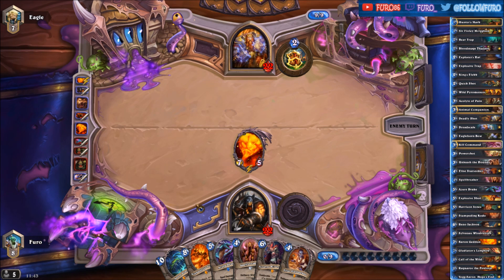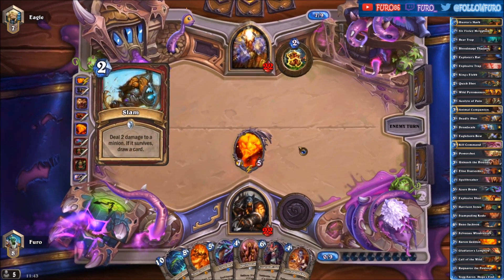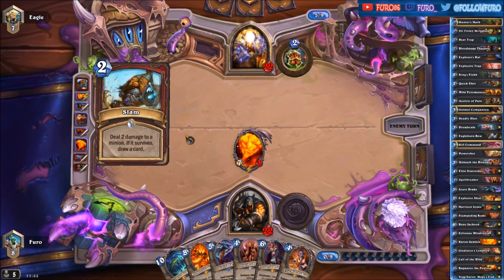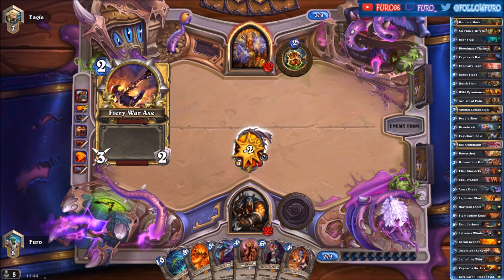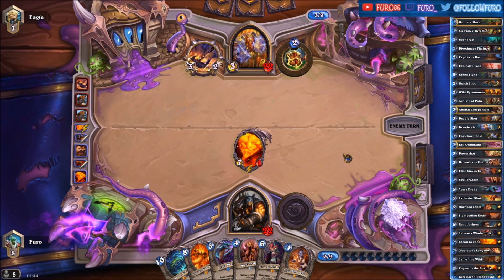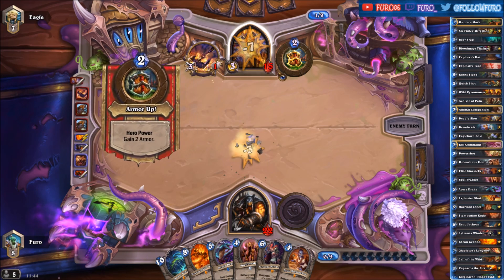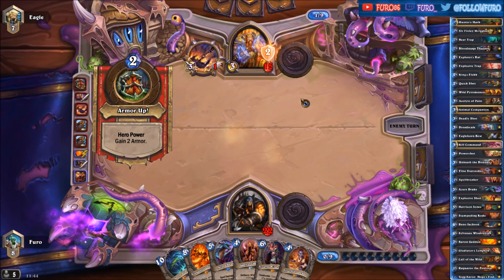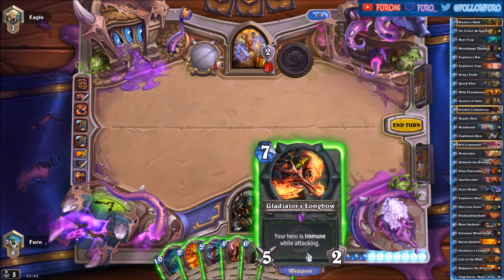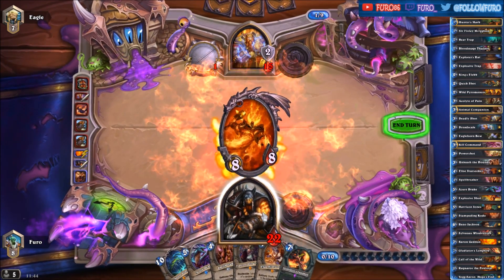We have played already a few spells, so Yogg-Saron could give us enough value to play it now, but if we don't need to we will save him. There is a double slam on Baron Geddon, and the weapon will hit him. He is indeed hitting him, taking 7 damage, down to 15. In this case we can just play Ragnaros, also getting the Gladiator's Longbow, which will deal even more damage next turn. That's 9 to the face with the hero power.